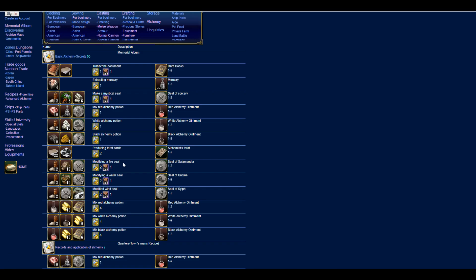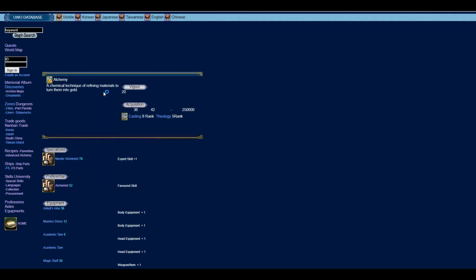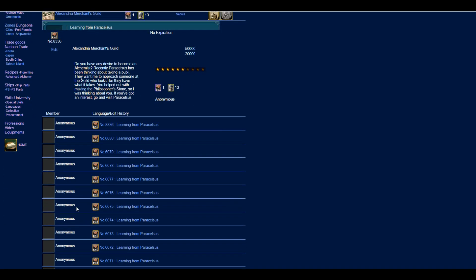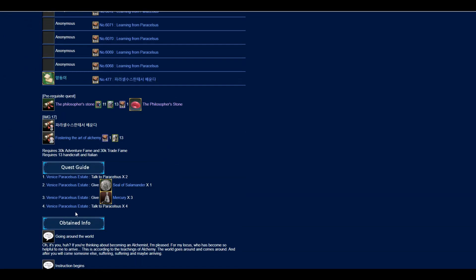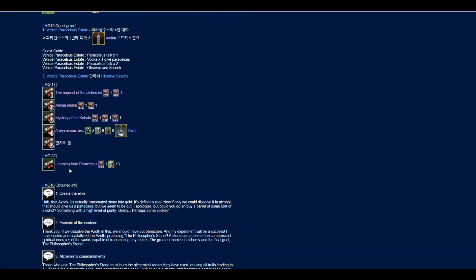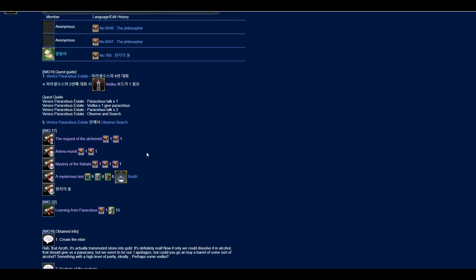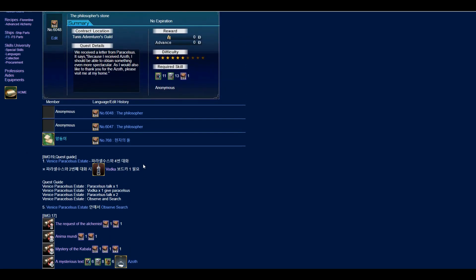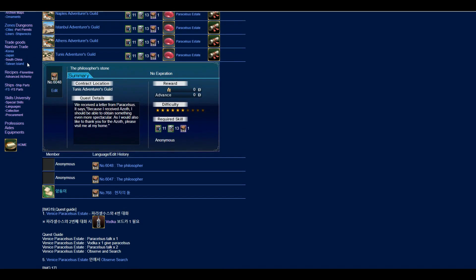Before you start alchemy grinding, once you have the alchemist job - in order to become an alchemist you have to do the quest 'Learning from Brush Sellers' and then you have some pre-quests to follow up. I think it's well known for most, but I'm still showing it for those who don't know.